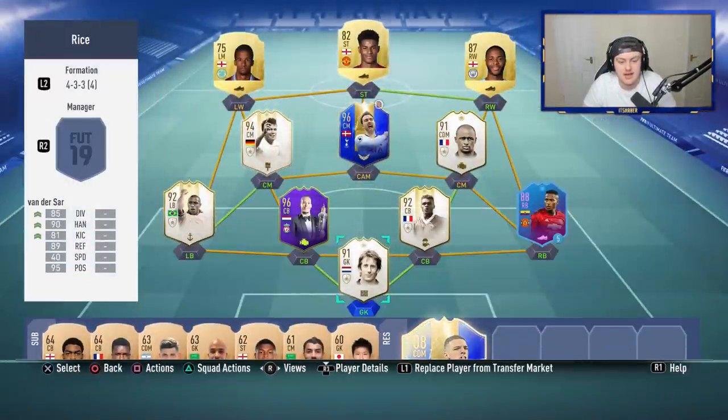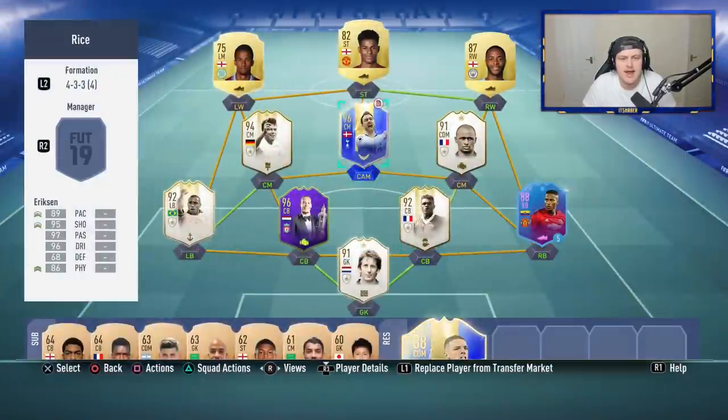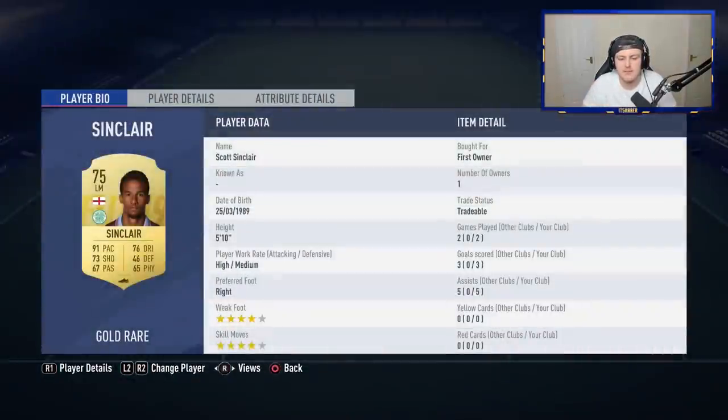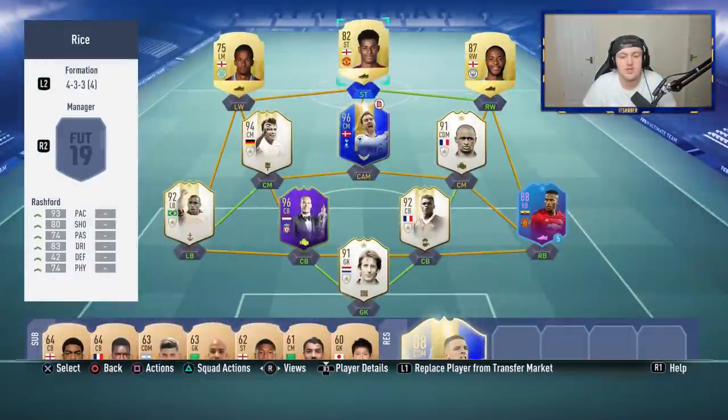This is the team I actually used to get Declan Rice. I went for an English front three in a 4-3-3 and then went with my usual team, but Valencia at right back to get the link to Sterling and Dumfries. Declan Rice took me two games and I won both games like 11-0. It wasn't difficult at all. If you can get a decent front three — for example Rashford, Scott Sinclair and Sterling — I think you'll be able to do it quite easily.